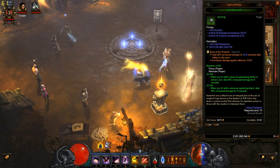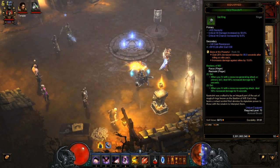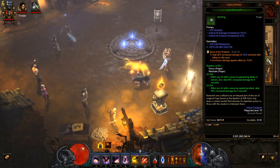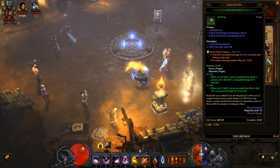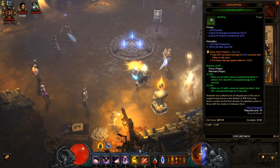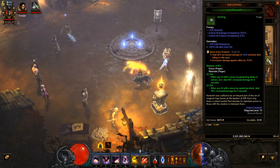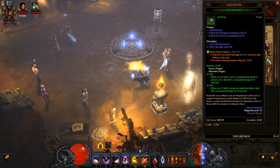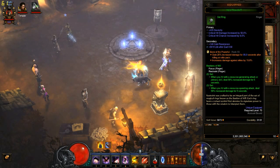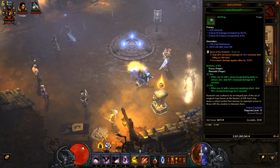The third gem is up to debate. I've been using Bane of the Powerful recently because with this build you're killing things pretty quickly and you'll always have 20% increased damage after killing an elite pack — that buff is basically going to be on for the entire run. Plus there's 50% increased damage against elites right there. You could also use Bane of the Stricken for Ubers and tougher greater rifts, which increases damage every time you hit an opponent. Taeguk is an option too, but it's hard to keep up and less fun to play.